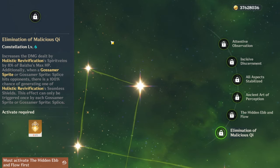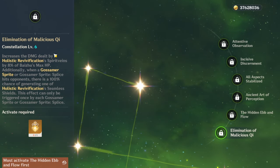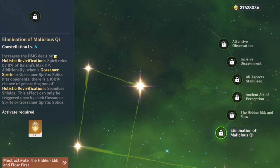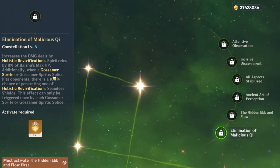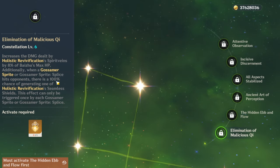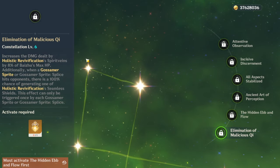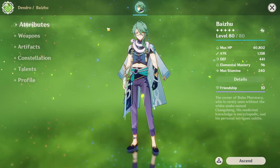His C6 is pretty broken, to be honest. It increases the damage dealt by his Q by 8% of max HP, which is pretty good because he does have a lot of max HP. Additionally, when Gossamer Sprite — the attack Changsheng does when you use E — hits, there is a 100% chance of generating one of Holistic Revivification's seamless shields. So basically when you use Q and then E, you basically get your Q back — infinite shield. And keep in mind this is C6, so you basically get two Changshiongs to work with. This cements him as probably one of the best dungeon healers in the entire game, because he basically gives you shields and heals.